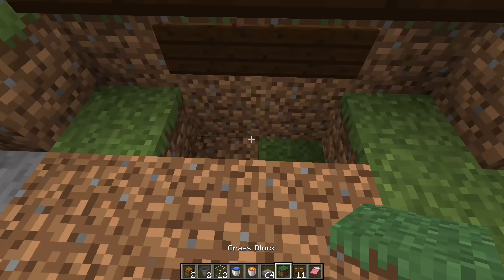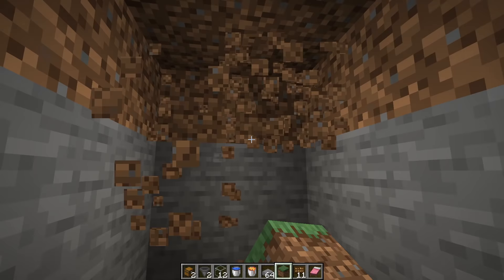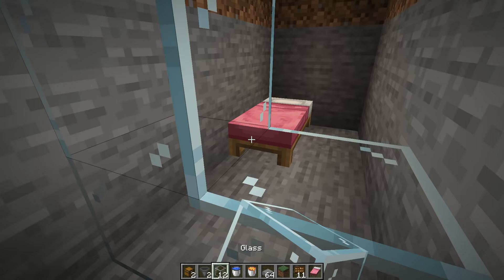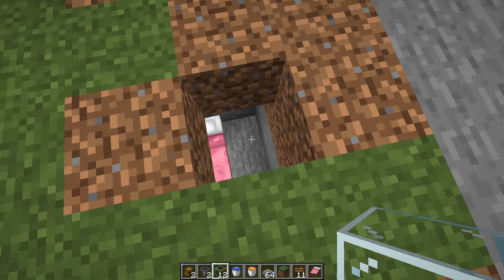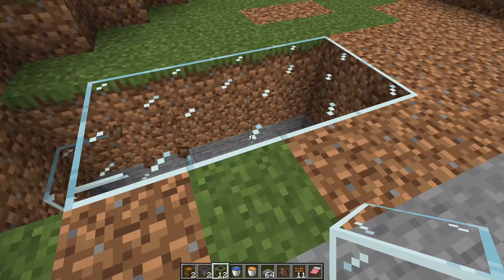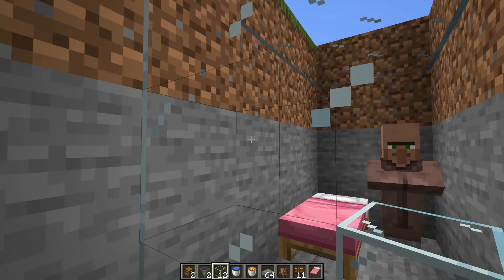Come to the center and dig down three more blocks, then carve out a two- or three-block-high room that is three or four blocks deep — this is where we are stuffing our villager. Put down a bed and a wall up, then climb back to the surface where you will drop your villager down into it. Once your villager is in place, close up the hole. Place a piece of glass so you can see him, then go back down, make sure he is completely covered, and dig this down at least 23 blocks in total.